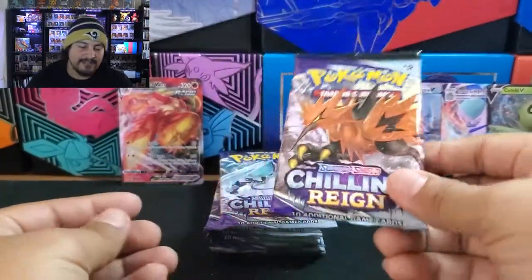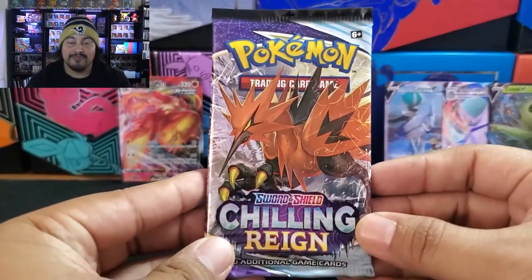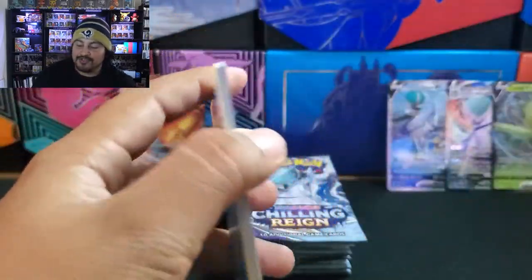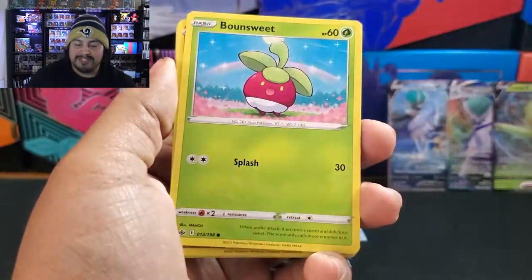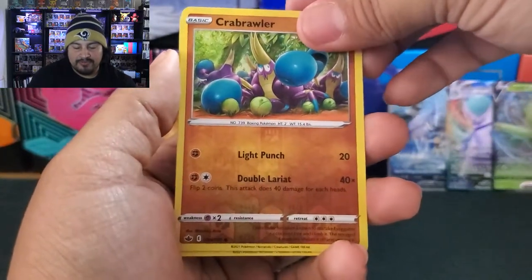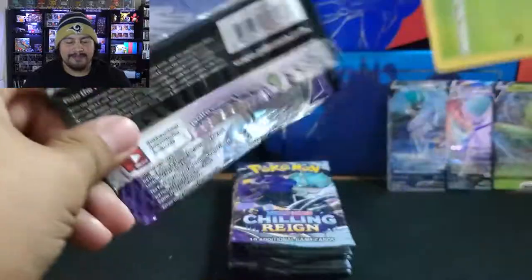How many packs do we have left? Eight packs left, and we still need to hit four more. So 50% of these packs should have an Ultra. Otherwise, these two booster boxes — because I just opened the Brilliant Stars for the last video — and I got shorted the hits in that one too. If this is the next booster box and I get shorted hits here as well — I might just go back to three-pack blisters, because I want the guaranteed. Gas is expensive.